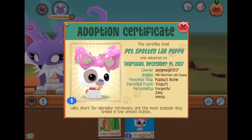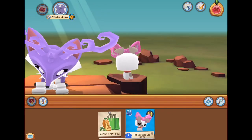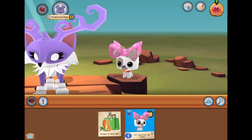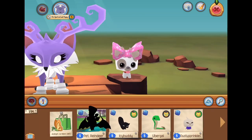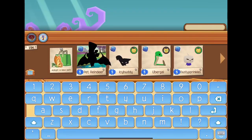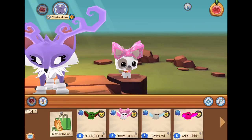My first pet was my spotted black puppy, adopted December 14th, 2017. You have to beat puppy's tail expert mode to win this puppy — that's how you get it. This is my first pet ever. I joined after bees came so I couldn't get one, so this was my very first pet.